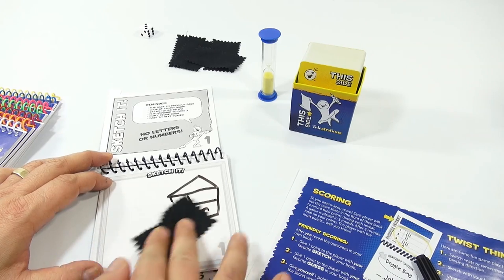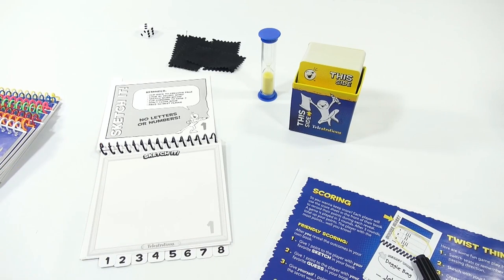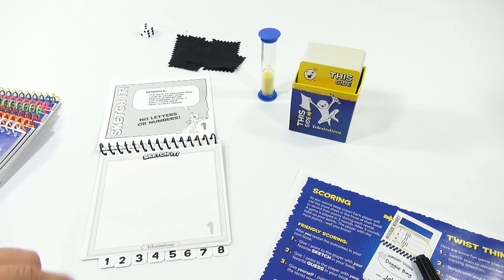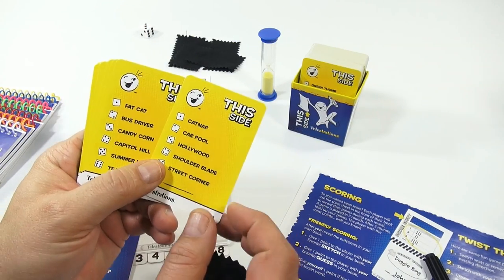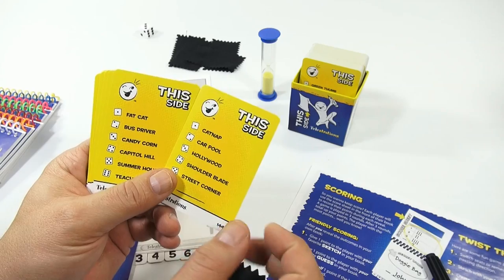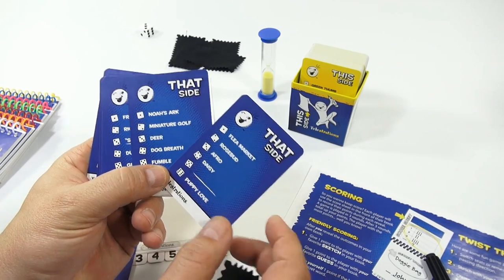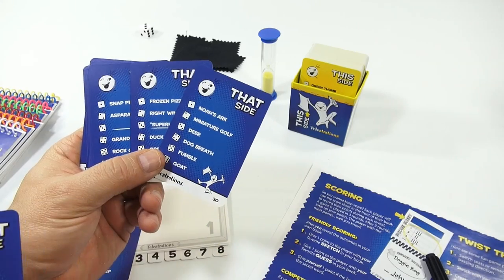What would you draw for mushroom? Are you allowed to draw the actual item? Probably not. Other words on the cards include: toilet paper, New Jersey, cat nap, car pool, shoulder blade, street corner, flea market, rosebud, afro, daisy, puppy love, Noah's Ark, miniature golf, deer, dog breath, fumble, goat. There's quite a variety.